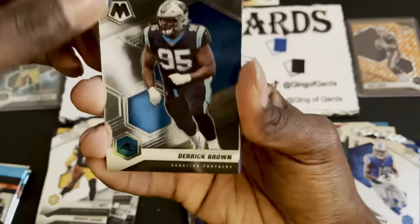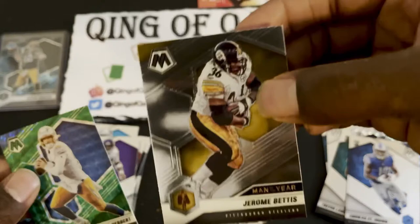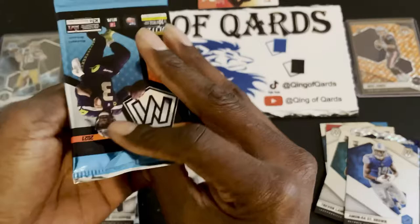Pack six: nothing special — Derrick Brown, Dante Culpepper, and a green Mosaic Justin Herbert. Getting the kid reporter out of the way and finishing off with a Jerome Bettis. I wish that was a Prizm. Okay, putting those aside — penultimate pack coming up.